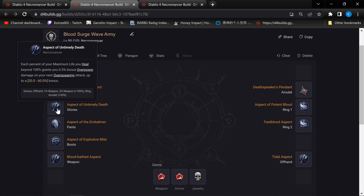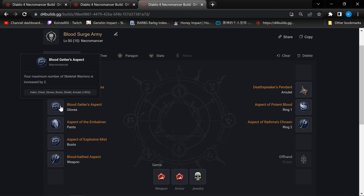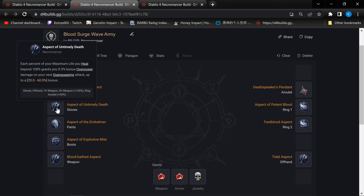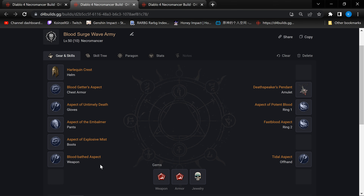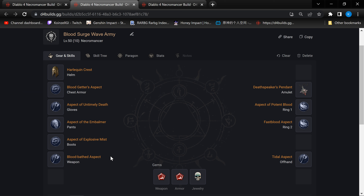For the gloves, instead of Blood Getter's here, we basically remove Blood Getter's up to the chest slot. In the glove slot, we took aspect of Rathma's Chosen and changed it to the other aspect that is related to Overpower, which instead of increasing attack speed, it's giving us bonus damage based on the amount of maximum life that we heal. We heal a lot here — it's very, very easy to get this max bonus at 60%. The reason why we dropped attack speed is because we are actually going for a one-hand weapon together with an offhand codex setup.